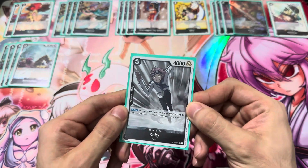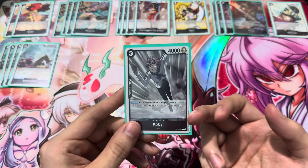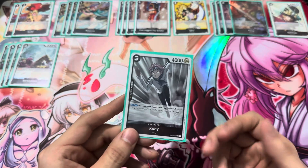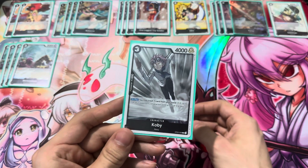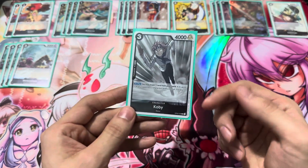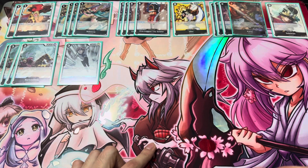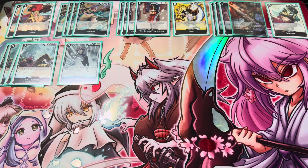Next up, Kobe — just one Kobe. Sometimes you've got to surprise them with the one Kobe. He kills something that has 3 cost or less, so he's sometimes more useful than Kairos if you don't have the cards to reduce cost yet. And you'll see Kobe is something else you can play later on with the 4-drop Rebecca, so he's useful for that too.